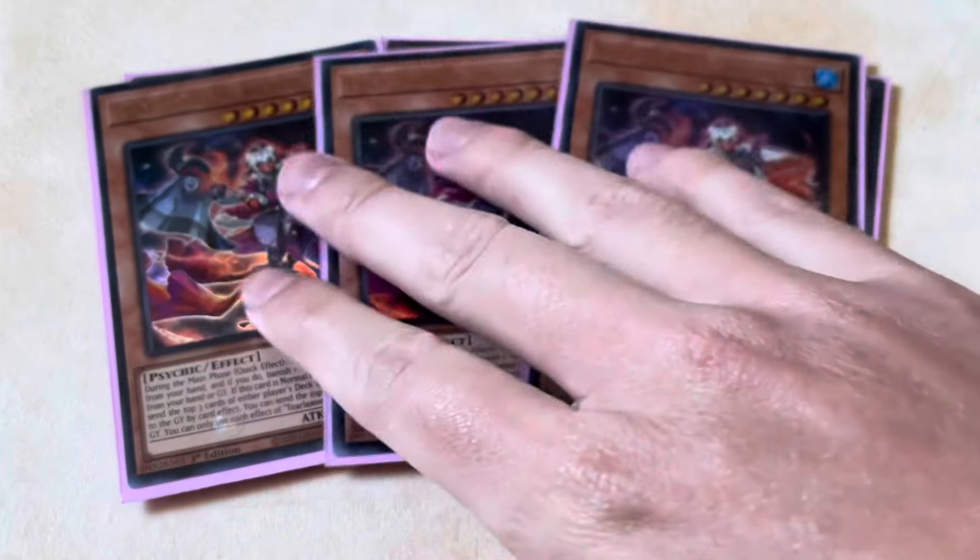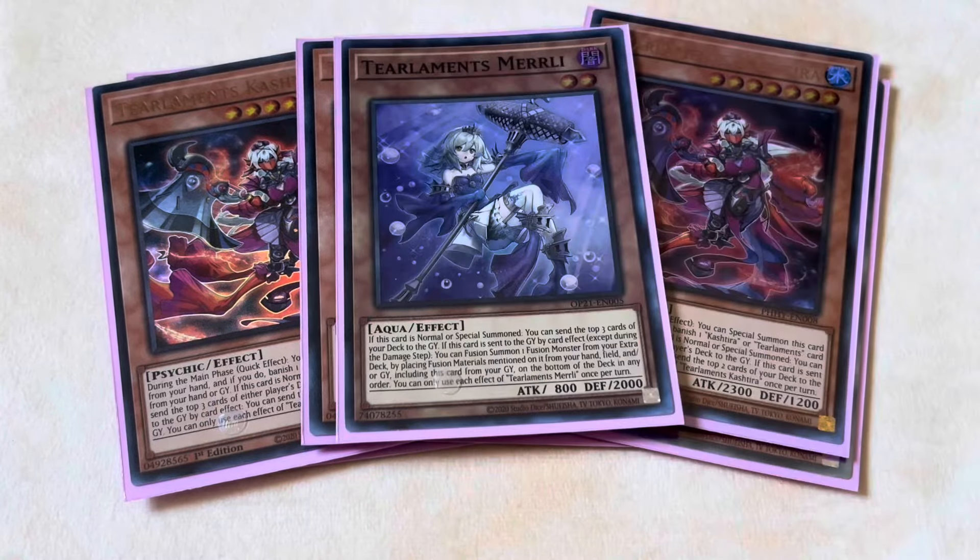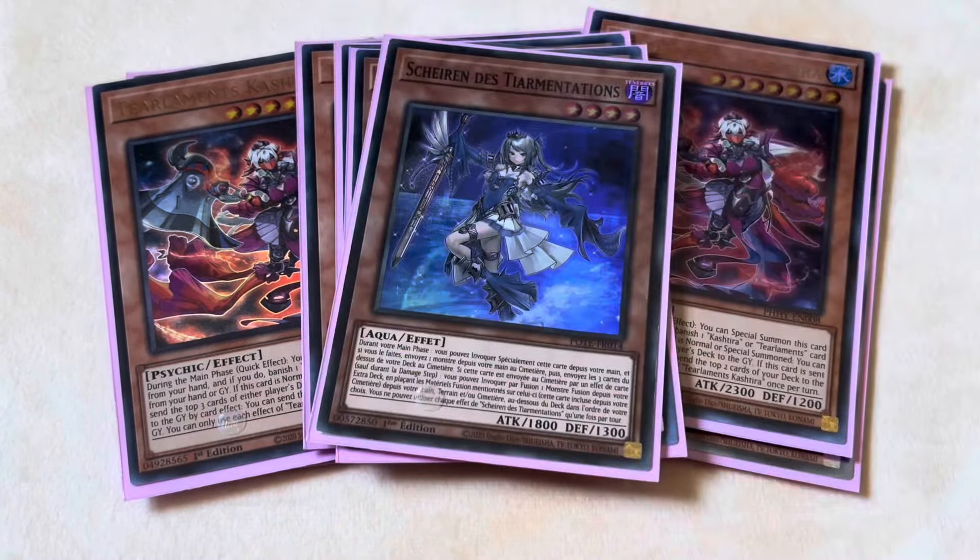To go with our three Tearlaments Reinhardts, we're playing three Tearlaments Kashtira as well. Much like Reinhardt, you have to play three. On normal or special summon, you get to mill three cards from the top of either your deck or your opponent's deck — though you're pretty much always going to be doing your own deck, because milling your opponent's cards can sometimes backfire pretty hard. And then when it's sent to the graveyard, you get to mill two more cards. Finishing off the Tearlaments engine with the one-offs: the one Merrli, the one Havnis, and the one Sharon. They each mill three depending on whether you're able to meet their criteria, and of course they all fusion summon — it's a Tearlaments deck, so you will be fusion summoning a lot throughout your combos.